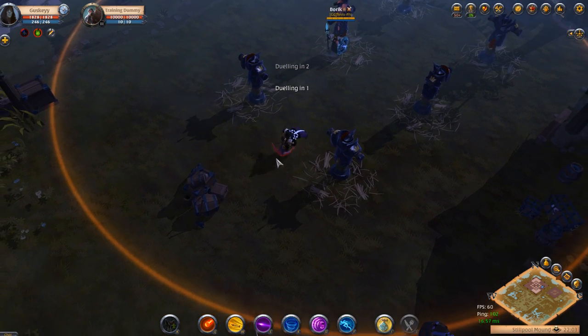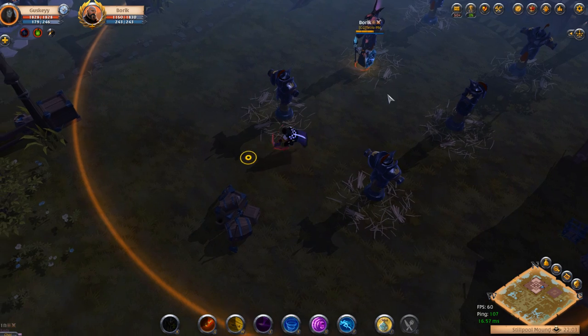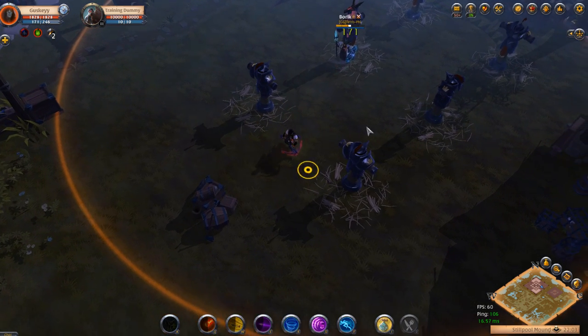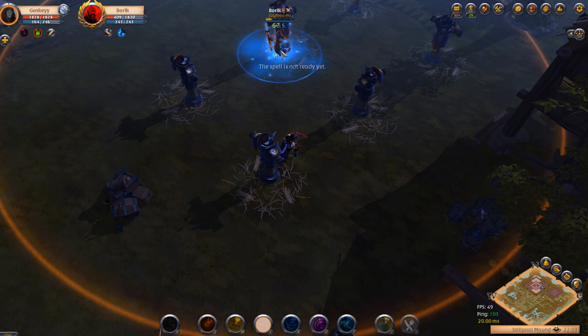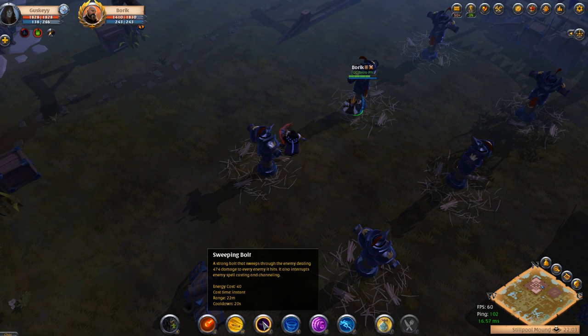I'm going to look at the Target Dummy and even Sunder the Target Dummy. None of this damage I actually hit Boric with — I was hitting the Target Dummy. I Sundered the Target Dummy, did everything to him, and I still did 40% of his health. It does a ridiculous amount of damage. If you ever hit two or three people with this, you're doing a ridiculous amount of damage. I'm hitting the Target Dummy for 254s and Boric for 200 every Q. If I hit two or three people with that, I'm hitting for 600 on a spammable Q.